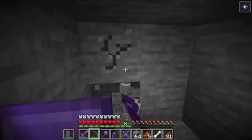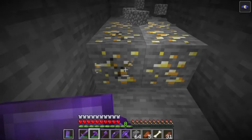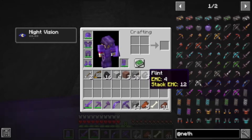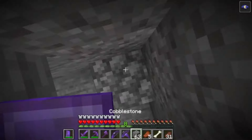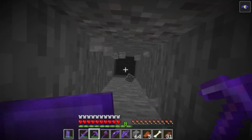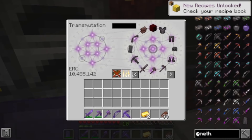Too bad vein miner isn't on here. As I was getting ready to say — when I find gold I'll be right back. I found a pretty decent size vein of gold. Let's see how much we got — we got eight gold. That's enough because we've got EMC. Let's get back up to the top and get this smelting.